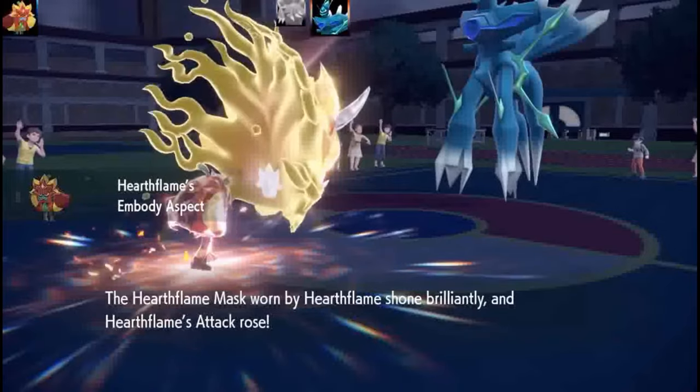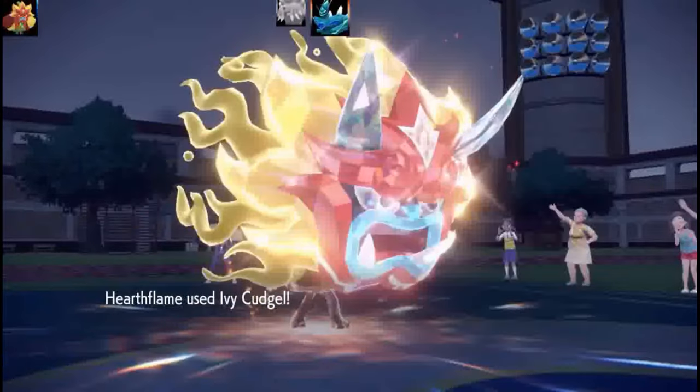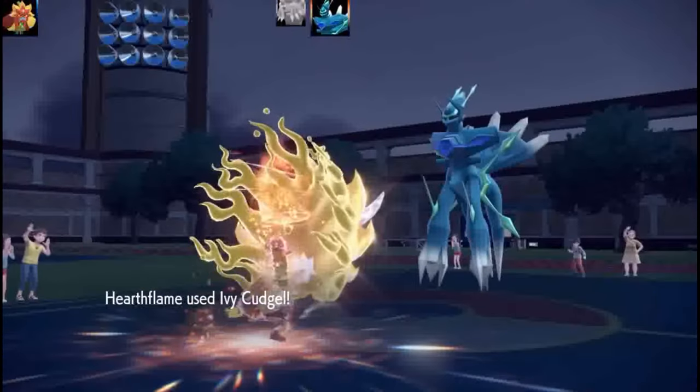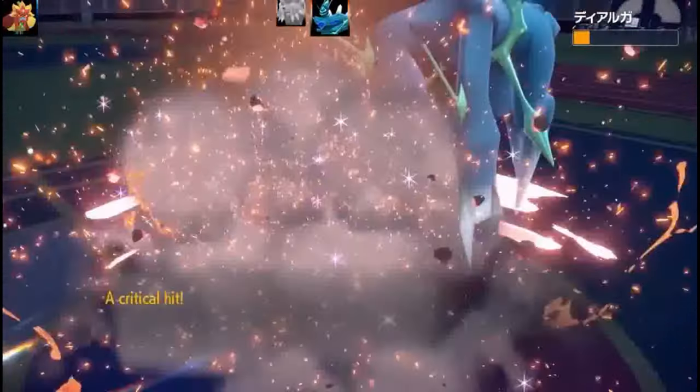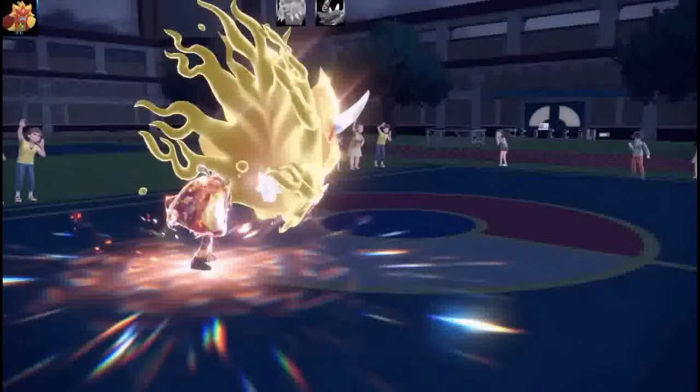Embodied Aspect is the ability they all get too. So you start off getting an ability, and then when you Terror you get the Embodied Aspect. So when you're the Fire Mask or the Half Flame Mask, you get a plus one in attack, which is absolutely crazy.